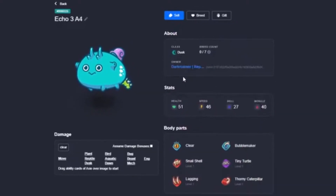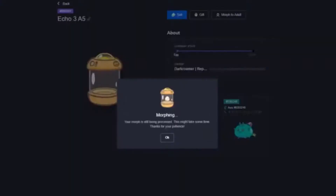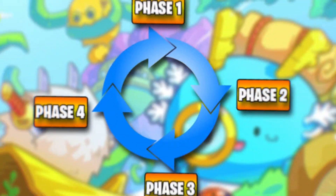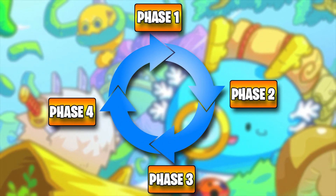Hopefully by now you should have a good understanding of the do's and don'ts of breeding. How does one manage their farms properly after many generations of breeding? There are actually four steps to every breeding operation, regardless of the build.